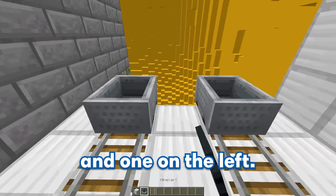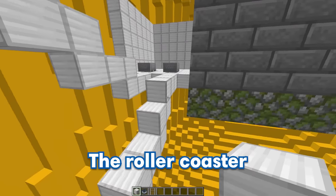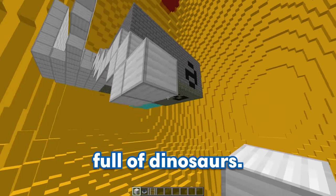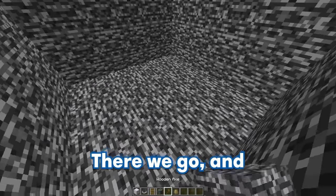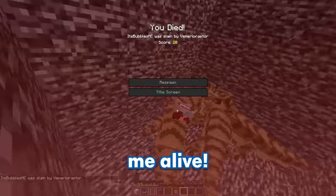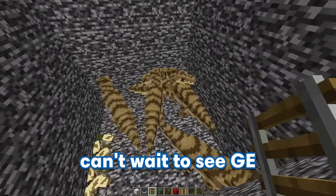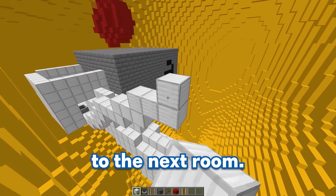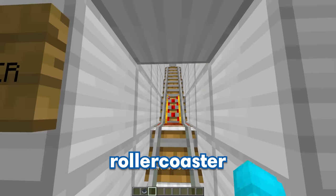Let's make the room for the roller coasters — there's going to be one on the right and one on the left. The one going down is going to be a trap, leading him to a room full of dinosaurs. Let's build out a bedrock cage so that GE can't escape, then spawn in these super dangerous dinosaurs — what the heck, they're eating me alive! The roller coaster going upwards is going to be the safe one to lead him to the next room. Let's put down the railings, make the walls — and our roller coaster room is completed.